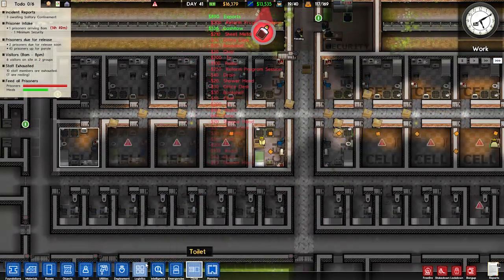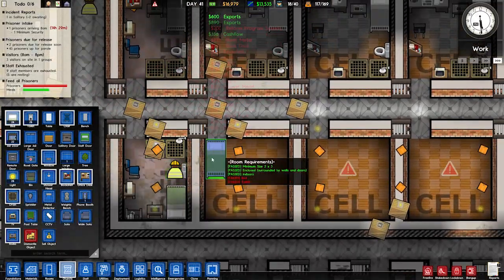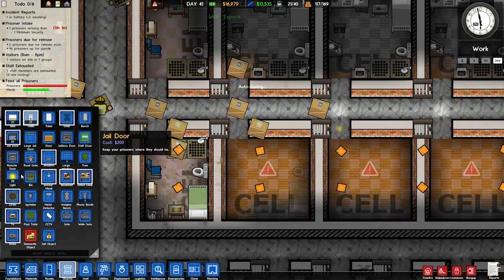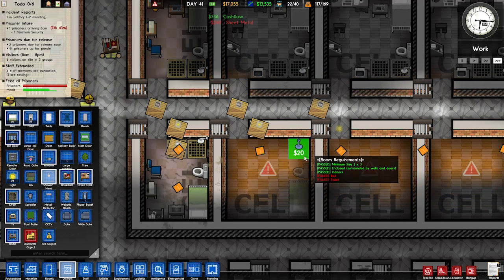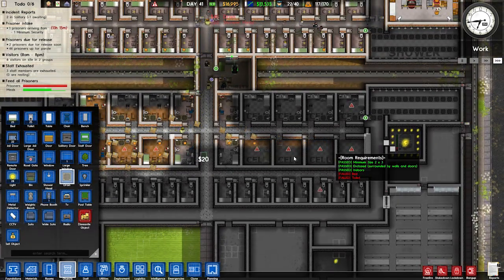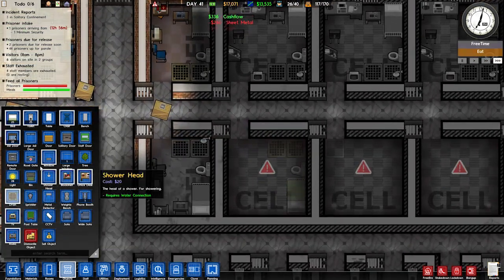If there was a flip button that'd be useful, but there isn't, so going over the other side. Bed's gonna go there. I was gonna say I might as well do all of them but I won't. Now that we've got all these luxurious cells in the correct rotation, if we ever build any more we can just clone them. So we got the hard part done, that's all good.